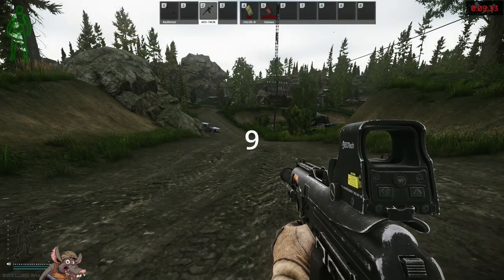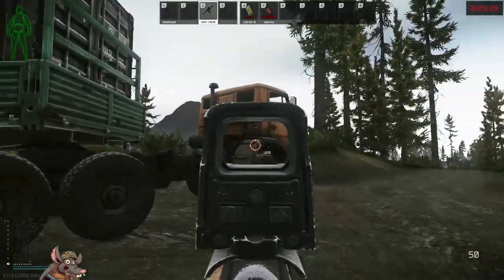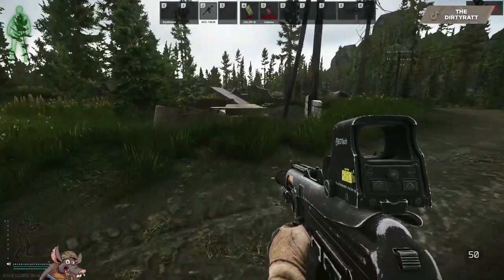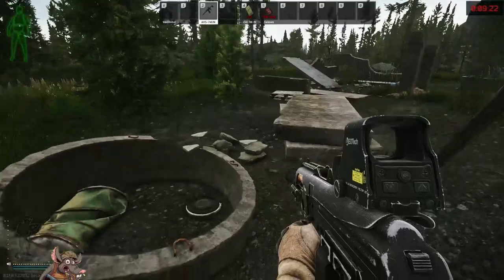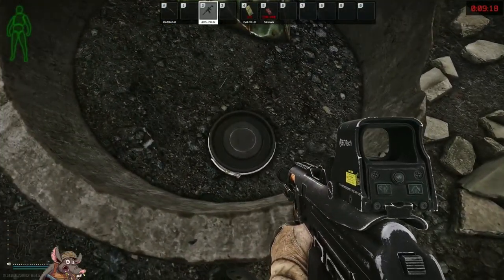Stash number nine is between old sawmill and the village. Look for the orange truck carrying the terror group container. On this side of it you'll find rubble, and inside this broken concrete pipe is your barrel stash.